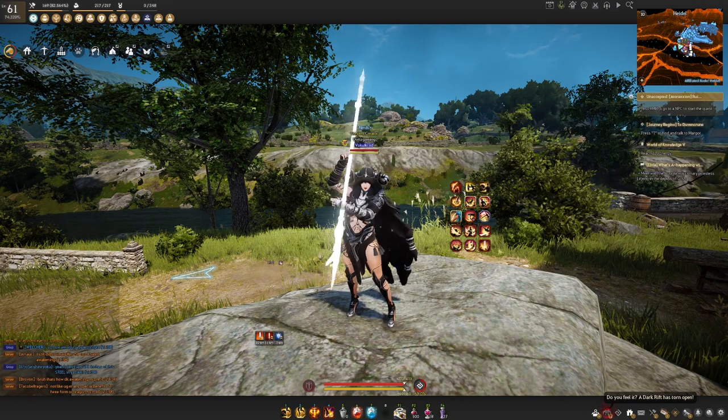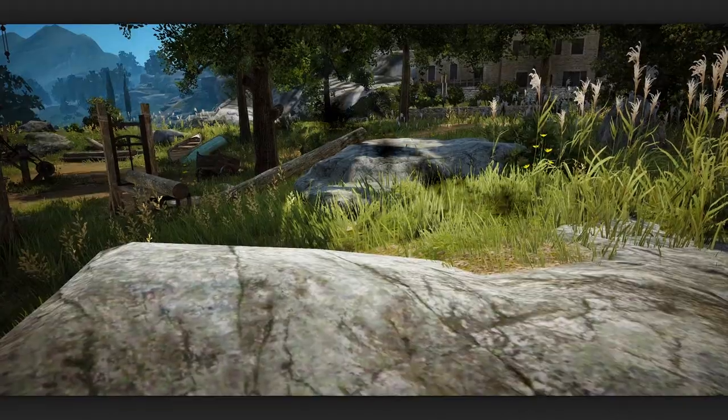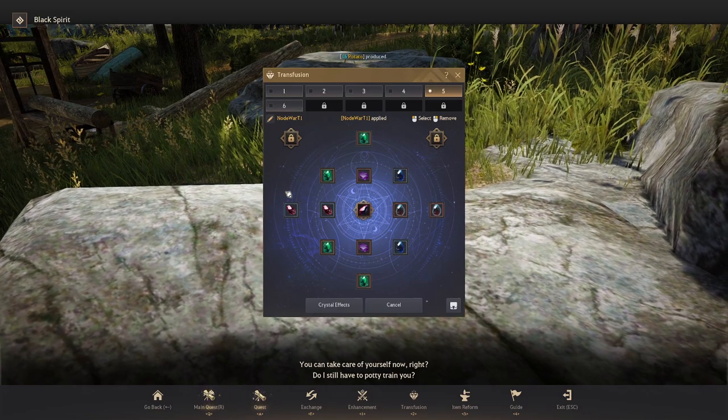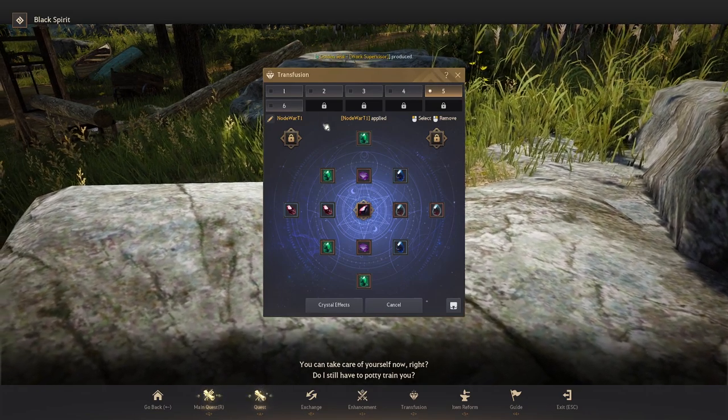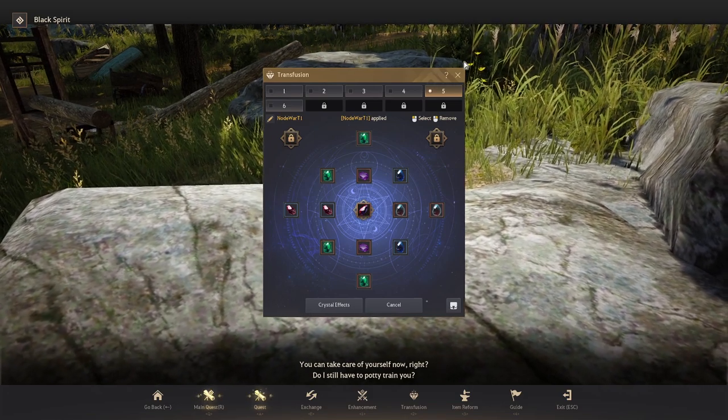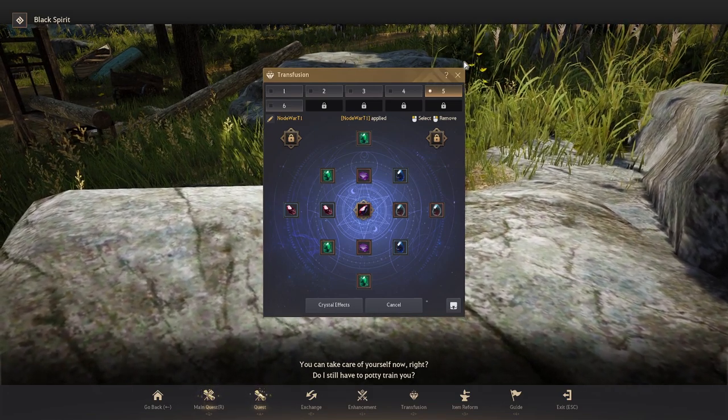Once that's complete, you want to talk to the Black Spirit and then click Transfusion. This will open up your crystal profile, and you can set up a bunch of different crystal profiles for different activities such as PvP, PvE, node wars, life skills, etc.